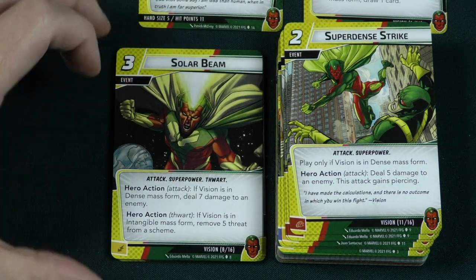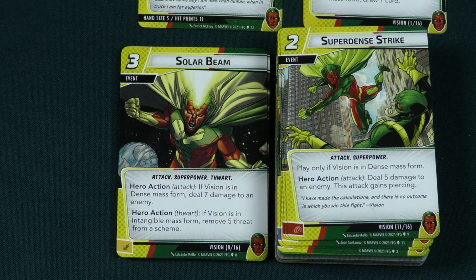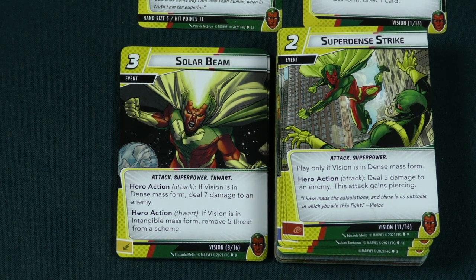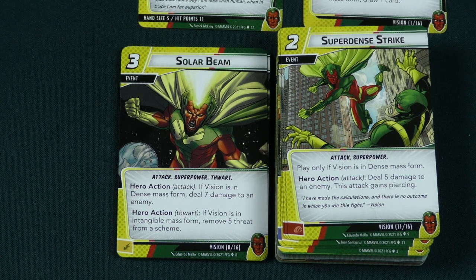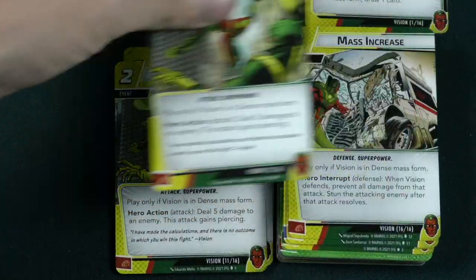Most heroes have a couple of high-damage attacks, but Vision has even more. Super Dense Strike is a 2 cost event — play only if Vision is in dense mass form. Deal 5 damage to an enemy and this attack gains piercing, so it goes straight through toughness if you need it to. You get 2 of those.